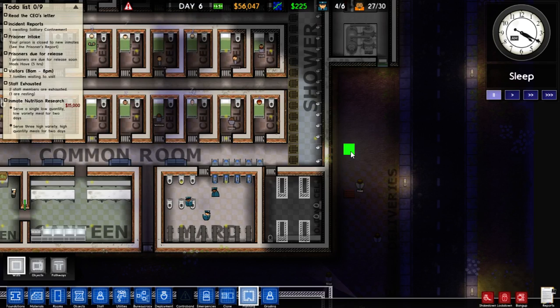What I think we're going to do is designate an area outside as a storage area, which will allow us to store old stuff and just keep it away from the prisoners.